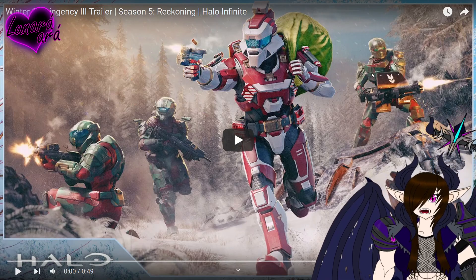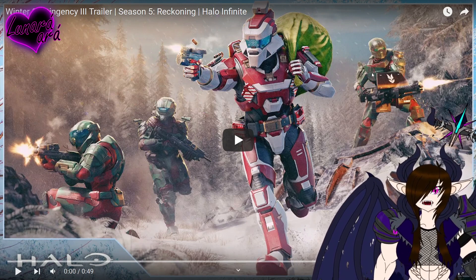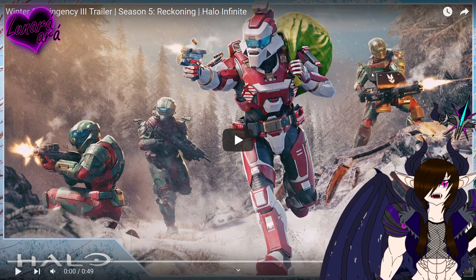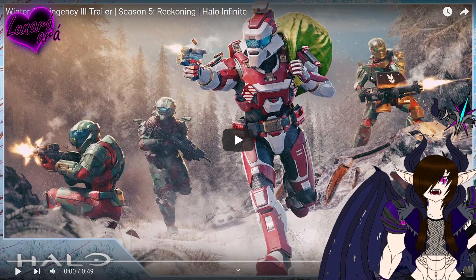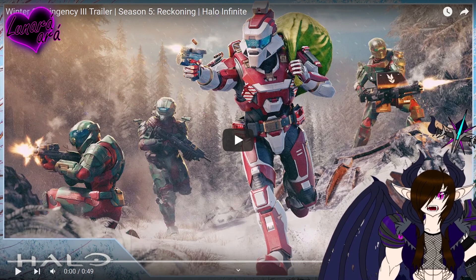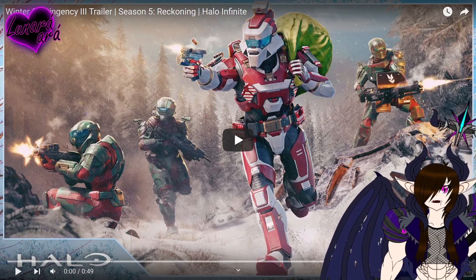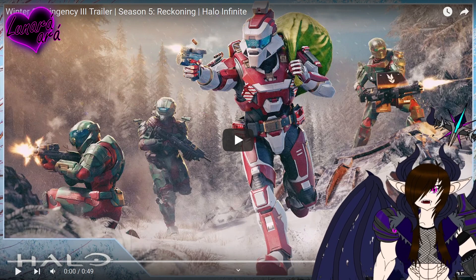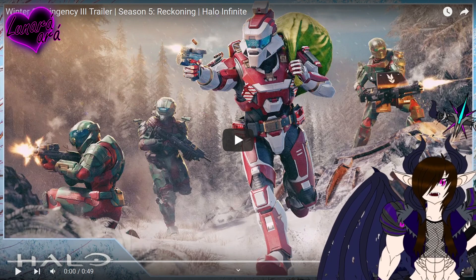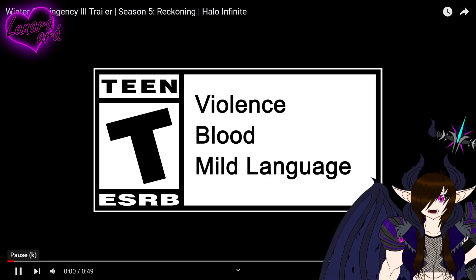Hey, what's up guys, it's Lunara here again. Today we are going to be taking a look at the Winter Contingency 3 trailer for Halo Infinite Season 5: Reckoning. I'm quite excited for this — it looks like we got a whole Santa Spartan here. He's got candy canes on his shoulders, tactical presents, and a Santa-shaped helmet, which is one of the most ridiculous Halo helmets I've ever seen, but I'm here for it — I love it.